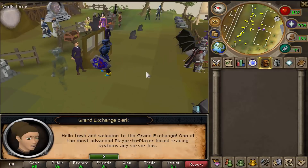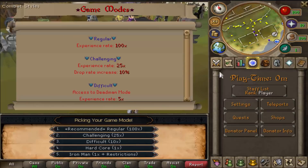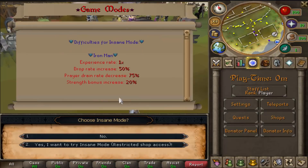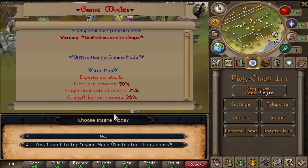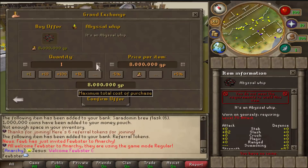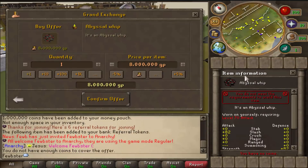They do have a fully working Grand Exchange. But before that, they have a bunch of different game modes: Iron Man, Hardcore, Difficult, Challenging, and Regular, which is the one I'm using. There's also an Insane mode, which tells you all the benefits when you press it. Iron Man restricts shop access so you do everything yourself. The Grand Exchange works — you can search up any item, like a whip at 8 million, and confirm to buy if you have enough money.